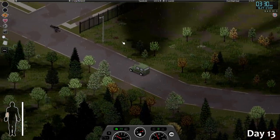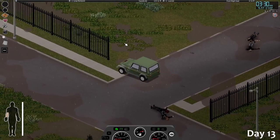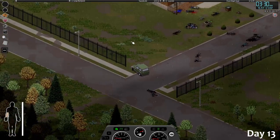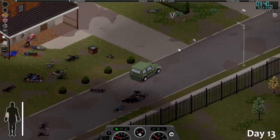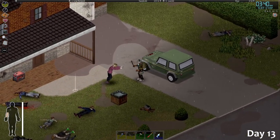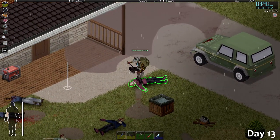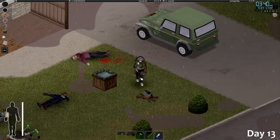I could just put this car on the wall right here like this, make a giant blockade. In the future I'm probably going to do that with those two other cars I saw by the bar over there — where I got my new backpack.